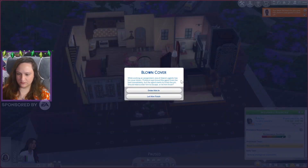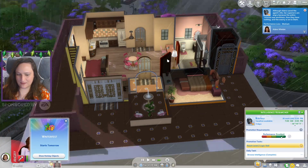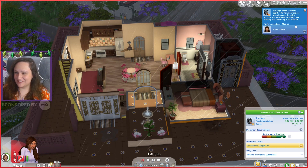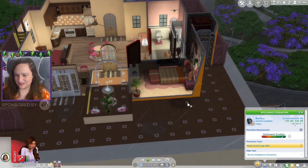My bills. Oh my God. Blown cover - while working an assignment, one of Adara's agents had their cover blown. Protocol says to pull the agent from the field immediately, but the agent wants to finish the job. Should Adara order him to escape or let him finish? Let's order him in. Now she's in - oh my gosh - Dad, I'm at work. Oh, we have Winterfest tomorrow. Oh my God, and it's storming. What is happening right now? Although Adara saved the agent's life, her superiors are angry because the entire mission was worthless. Now they have nothing. Well, that's about how this day's going for her.